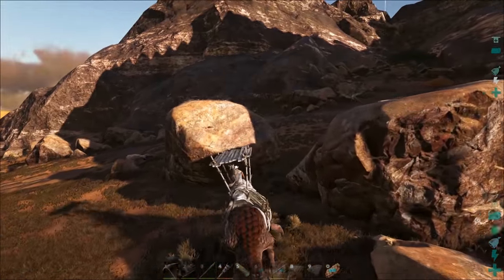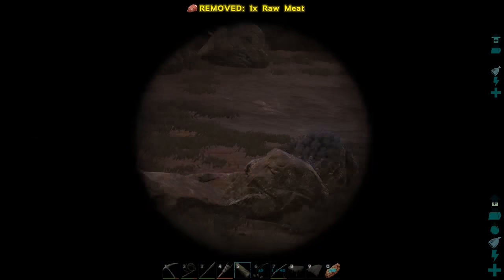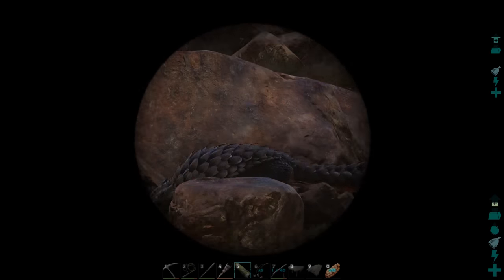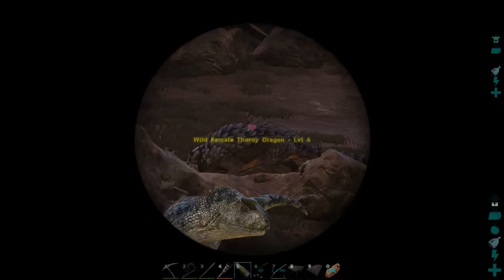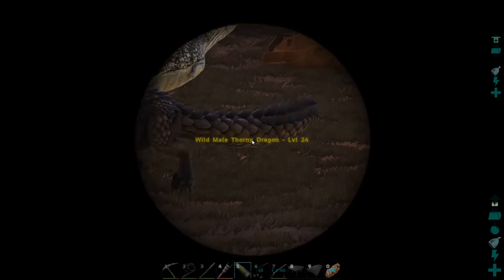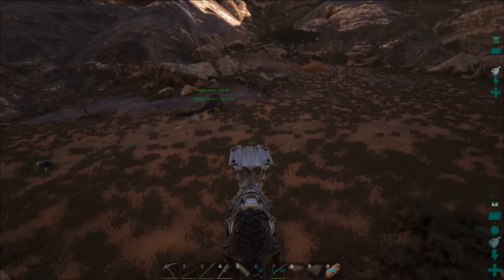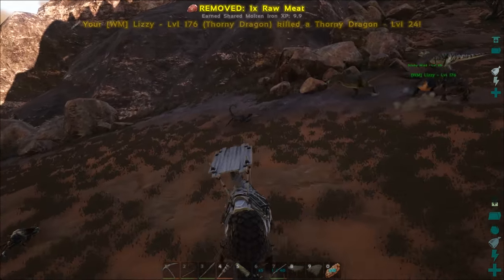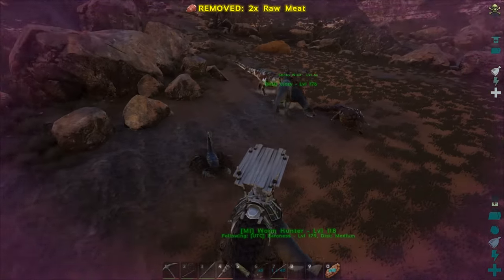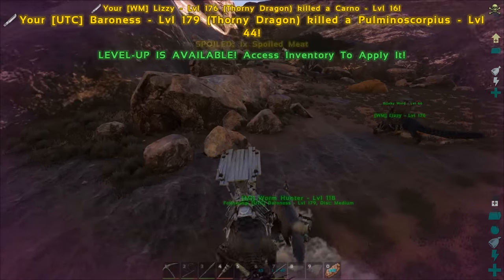My base is actually right off of the red obelisk if you guys need anything — just pop on over. So we've got a level 20 dragon, a level 4 dragon, a level 72 dragon, and a level 16 carno. It's just that furthest back dragon that would be any issue for us. I've got a hundred levels more than the highest dragon around here.